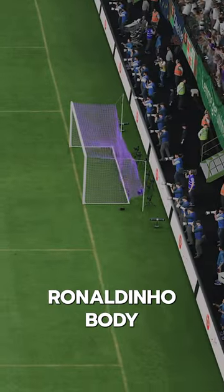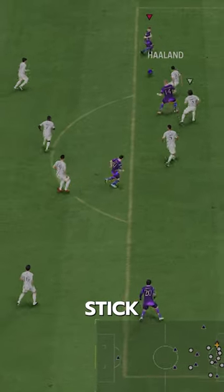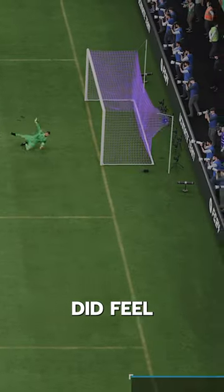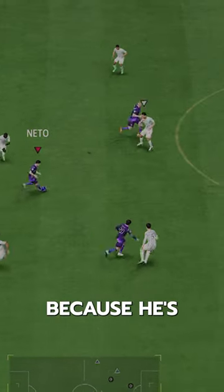Dribbling-wise, he's got the Ronaldinho body type according to Footbin — however that happened — but he's pretty good at dribbling. He does have a bit more physical left-stick dribbling, but the RB dribbling and four-star skills felt pretty smooth. He also has Press Proven, which can be useful in certain situations, especially because he's a smaller player.